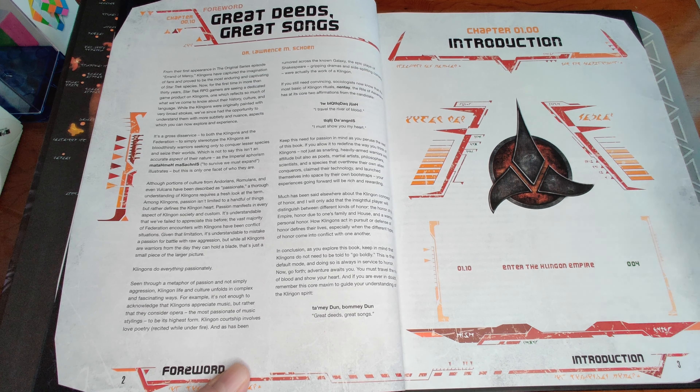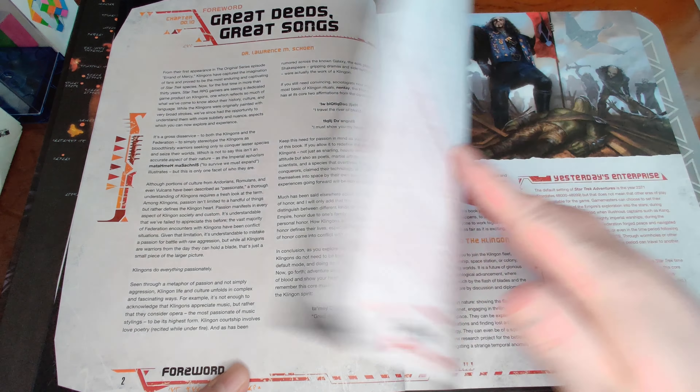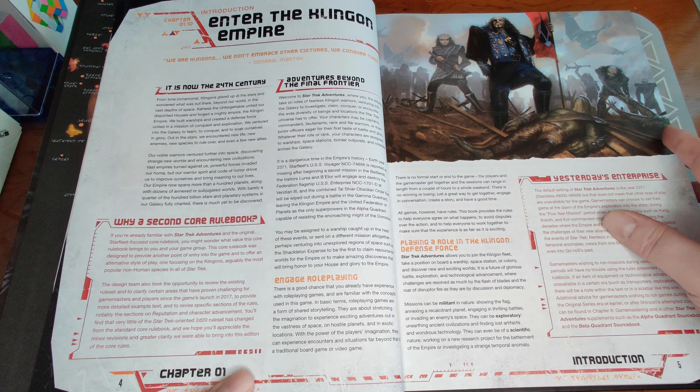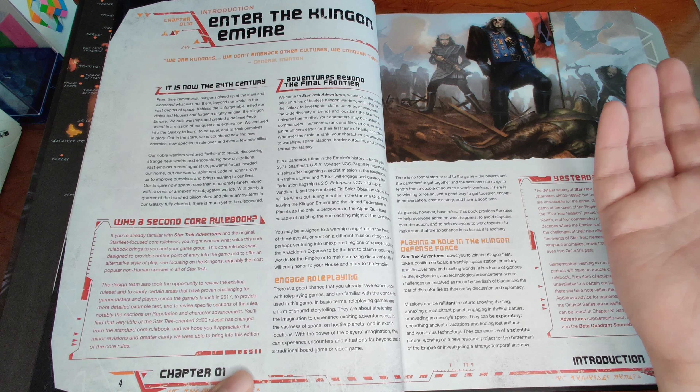They took a little bit more space to provide some more examples. They also added some new options for character advancement, which is probably the major contribution made in this book - you can see that here under character development. But one thing I would say is that before you really dig into this book, I don't normally pay attention to the foreword, but actually this foreword is really, really good.